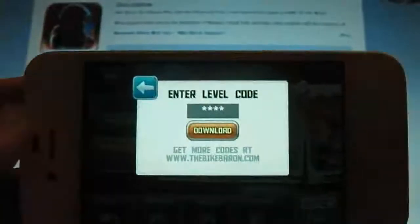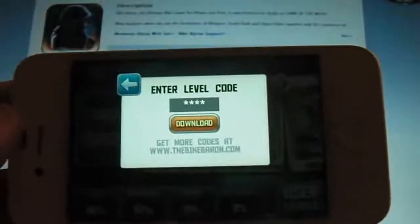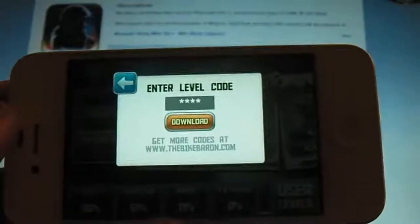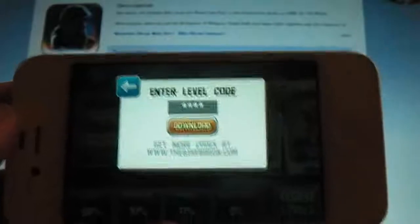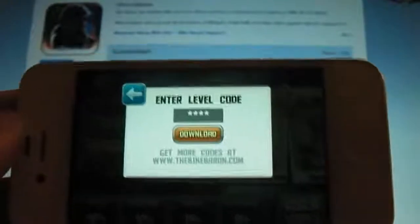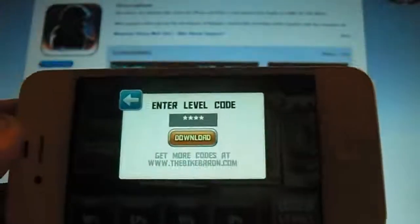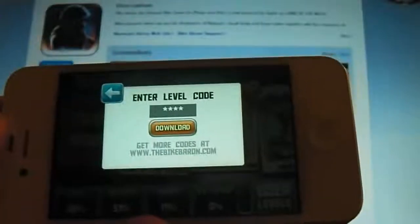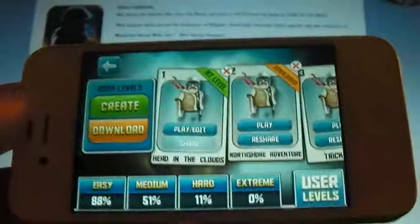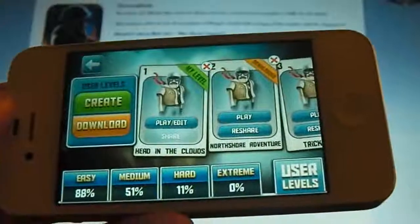The only annoying thing is you can only download by typing in a level code, which you have to go to their website to get. That's great for them in terms of website traffic, but I would like to see an actual interface integrated into the application where users can upload, so all user content can be in one place and people can download straight from the app without having to visit the website. Hopefully we can see that in the future. Another annoying thing is that when you want to share a level, you can only share it via email to your friends.